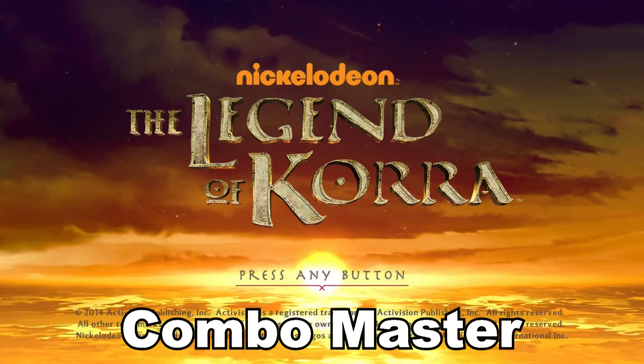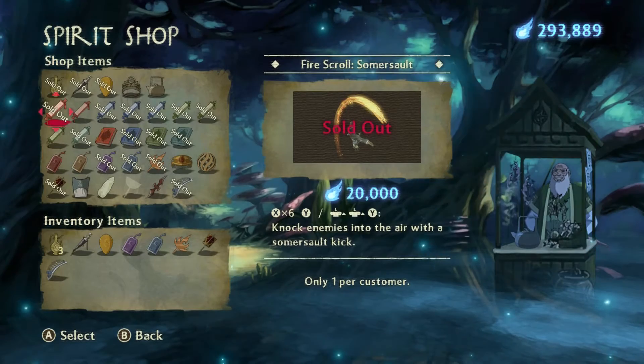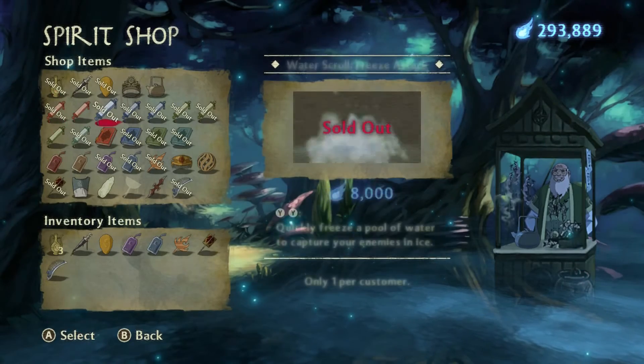In order to do this, you must obtain 12 combos. Now there's 13 total combos — I don't know why you wouldn't get them all — but in order to unlock them, you must at least get up to level 7 in all of your bending skills.